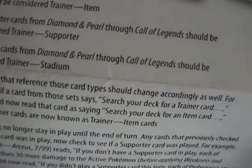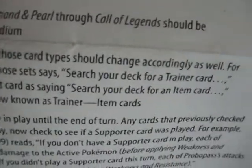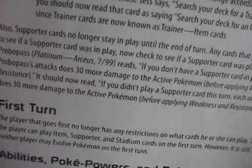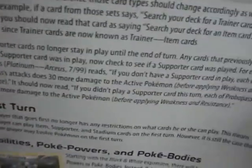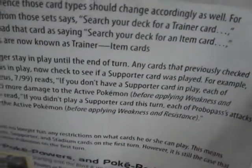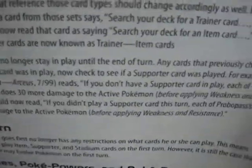If a card used to say 'search your deck for a Trainer card,' now it reads 'search your deck for an Item card.' Also, Supporter cards no longer stay in play after the end of your turn. I already discarded my Supporters and just remembered I already played one — so this is kind of a pointless rule change.